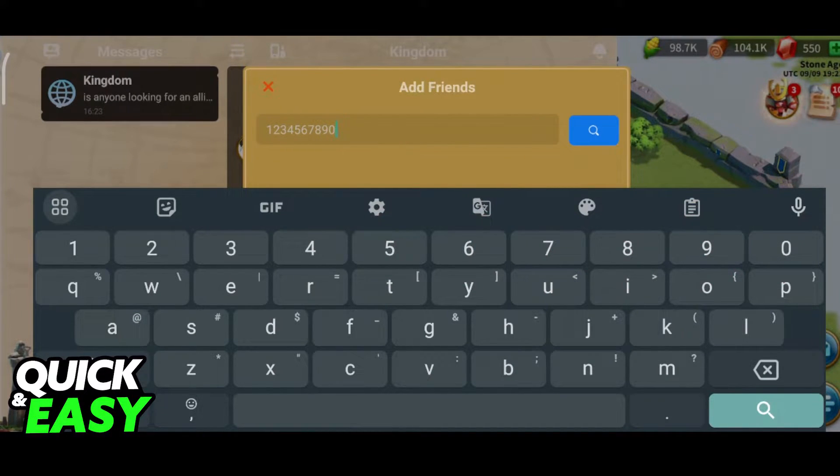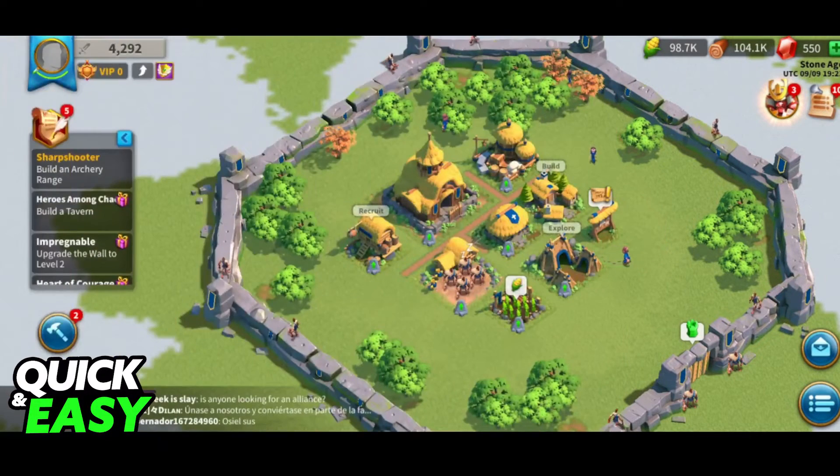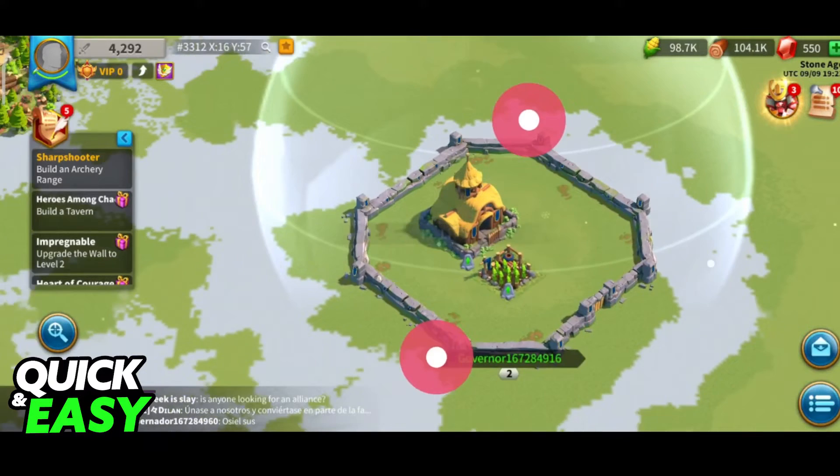Now you can type the ID that you acquired from your friends. Unfortunately I won't be able to fully demonstrate this because I don't have anyone else to help me with sharing the ID on Rise of Kingdoms, but as long as you search for your friend using their ID you will be able to add them and start chatting.